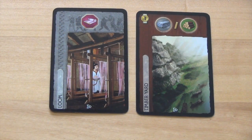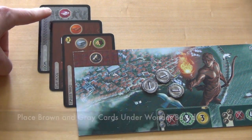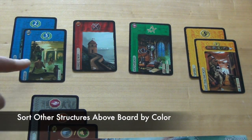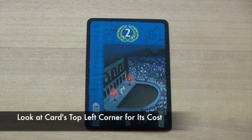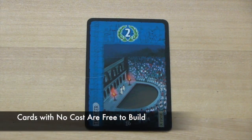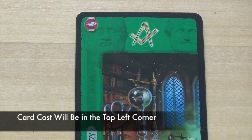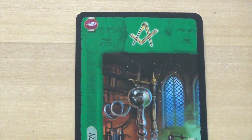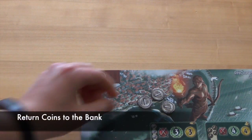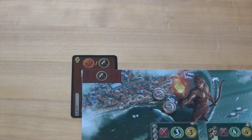Built structures will be placed face up in a player's area. Brown and grey cards are resource cards and will always be played under the top corner of a player's wonder board. All other structures will be placed above a player's wonder board and sorted by color. When they build a structure, they will look to the top left corner of the card for the cost. If there is nothing there, the card is free. If there is a coin amount for a cost, the player will return that amount of coins to the bank and place the structure in their player area.